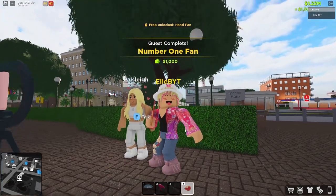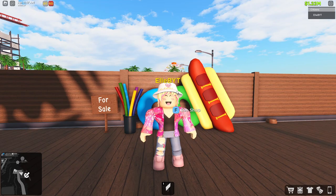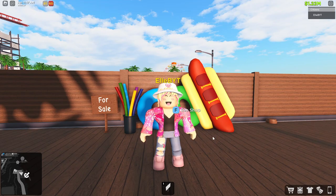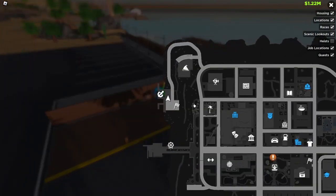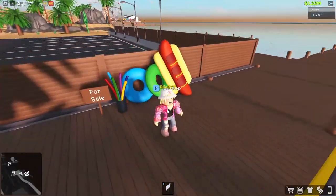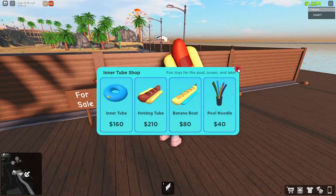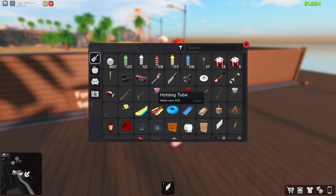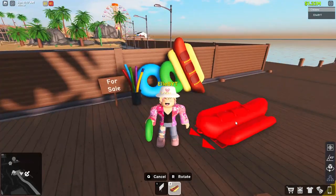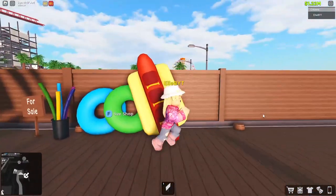We basically get this hand fan, which is pretty cool. Now for some of the most commonly known prop locations: come to the marina dock near the boat shop, and there's a little floaties shop where you can get an inner tube, hot dog tube, banana boat, and pool noodle. All of those go into your inventory and you can place them down in the water, ride on them, and connect them to boats.